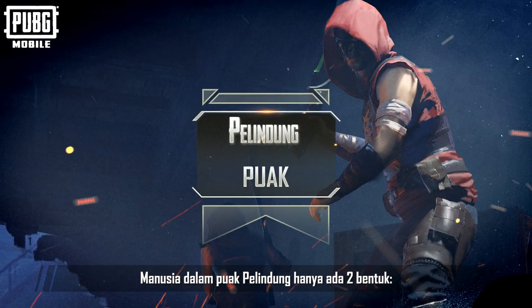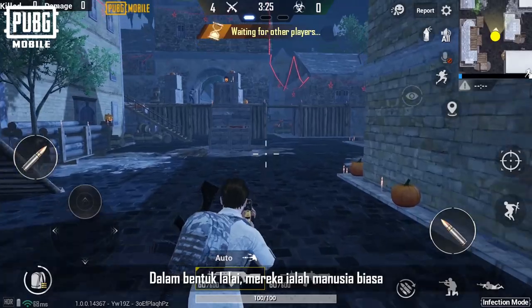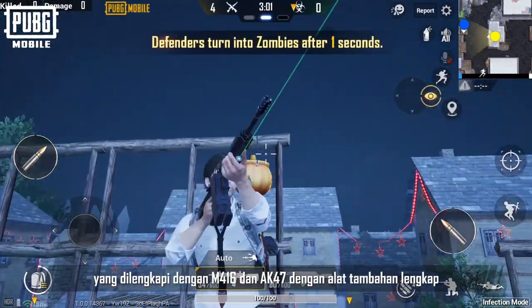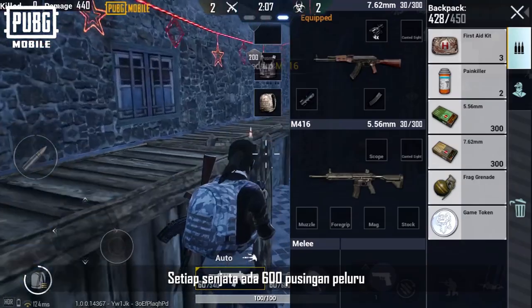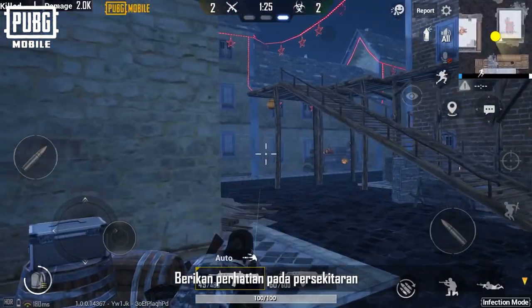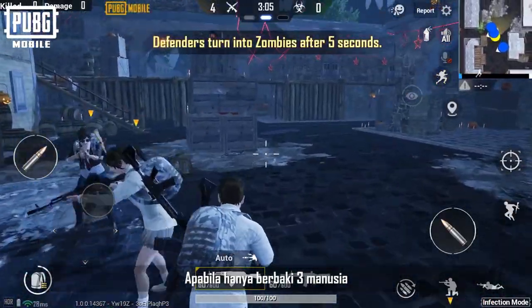Humans in the defender faction only have two forms. In their default form, they are ordinary humans equipped with an M416 and an AK-47 with complete attachments, and have super extended mags that let them shoot 60 bullets per magazine. Each weapon has 600 rounds. They don't have any other skills, so pay attention to your surroundings to not get caught by zombies.